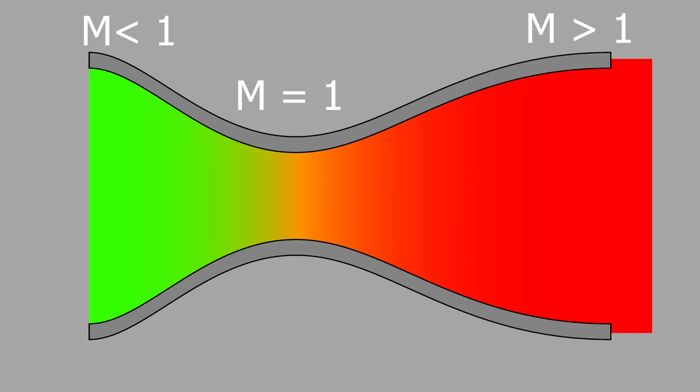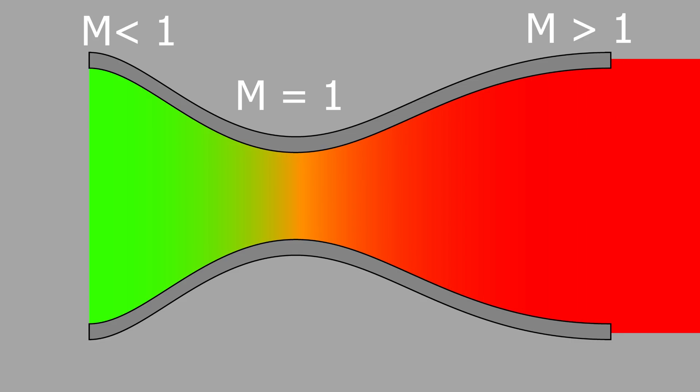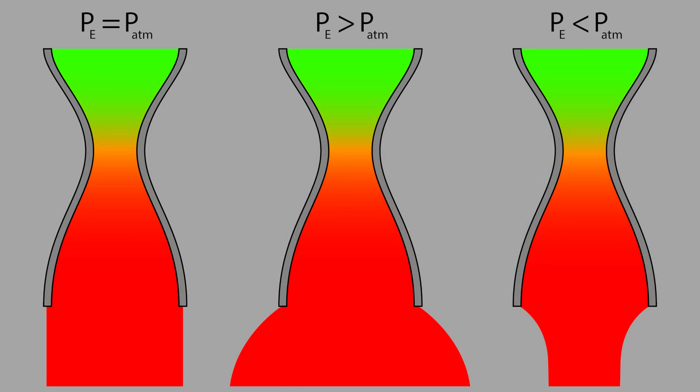In more real terms, hot gases leave the combustion chamber and move into the converging section of the nozzle, where they speed up to Mach speed by the time they hit the throat. The throat is like the doorway in the last analogy. And then from here, the nozzle diverges, which expands the gas to atmospheric pressure or close to it, so that you get as much speed out of that compressed hot gas as you can. If the pressure at the exit and the pressure of the atmosphere match well enough, then the gases leave the nozzle straight and uniform.